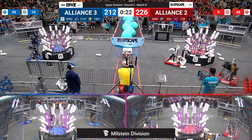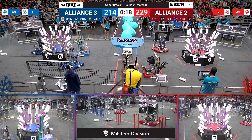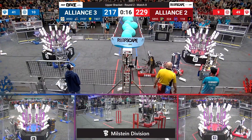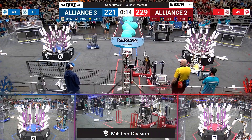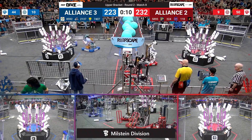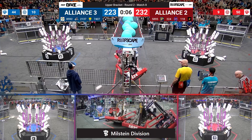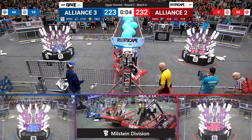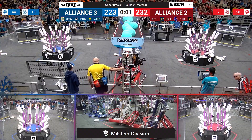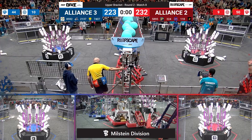Pretty comfortable lead for right now for the Red Alliance, 2.26 to 2.14. 20 seconds left to go. Petty Robotics coming in, looking to hook onto that barge. See if Chips can get off the ground along with their partner the Robonauts. All three blue robots have joined Torque to try and climb. Torque misses their climb — two blue robots off the ground. All three red robots off the ground as time expires on match number 8.